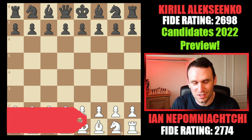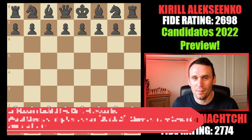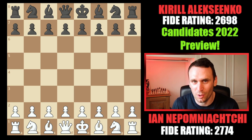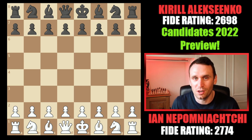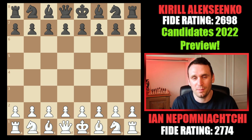This is how you crush it with the Catalan in just 31 moves. This is Jan Nepomnesi against Kirill Alexenko, played in the last candidates cycle. It shows just how dangerous Nepo is — he's playing in the next candidates tournament starting in June, having qualified as runner-up in the last world championship after losing to Magnus Carlsen. He can beat anyone on his day and is very well prepared. A dangerous player.